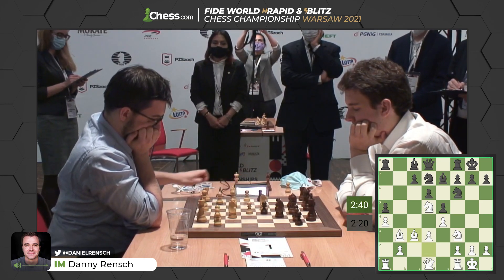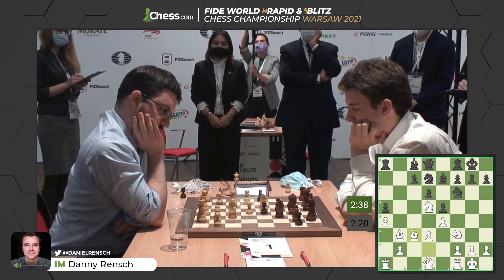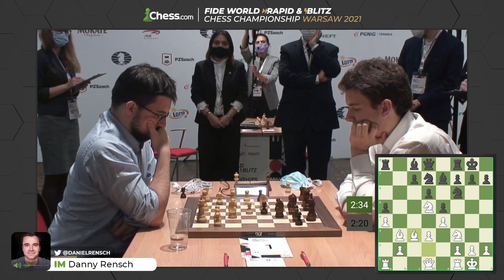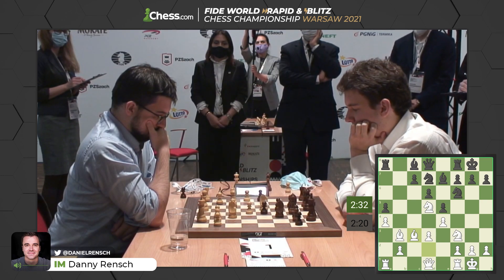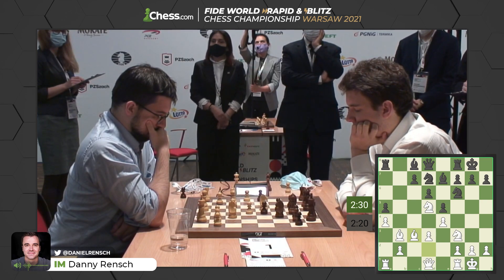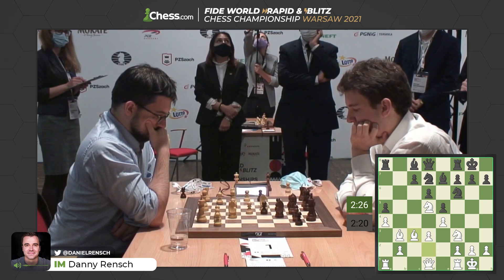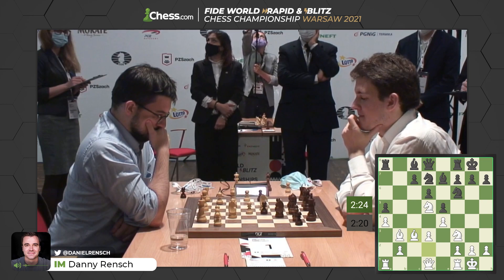Here we saw C3 played, the capture on C3, Bishop takes C3. If you give this position to an engine, it says White's a little better. Optically we like White's pieces — they're more active, the Knight on D5 is great. But Black has all kinds of ways to try to simplify and neutralize those active pieces.